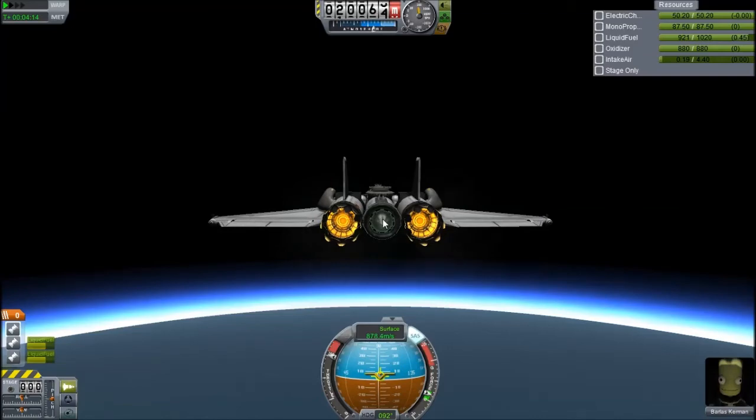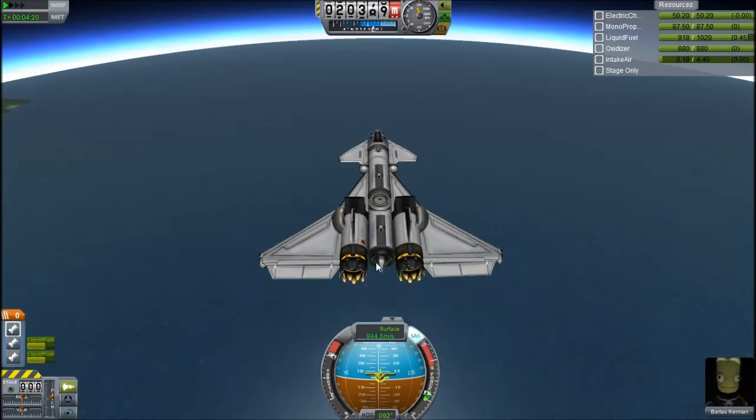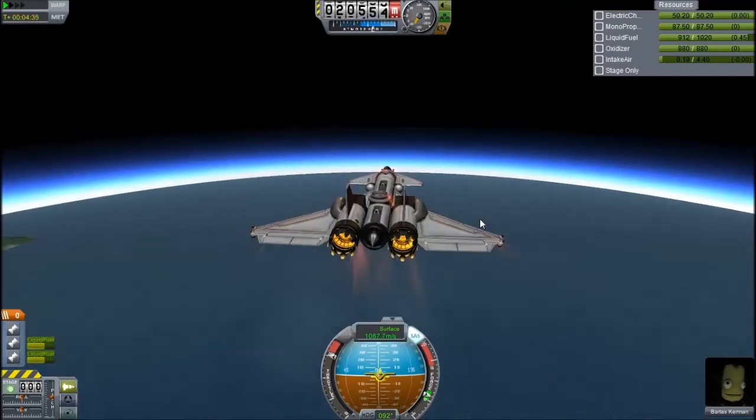I have to switch it over manually with Action Group 3: one activates the turbojets, two activates the toroidal aerospike, three activates the aerospike and deactivates the jet engines and turns off the air intakes, and then I've got one that reverses that. It's quite useful.